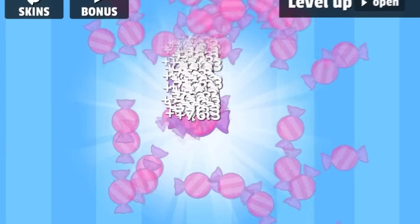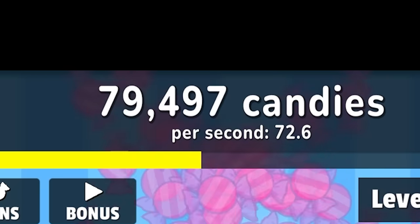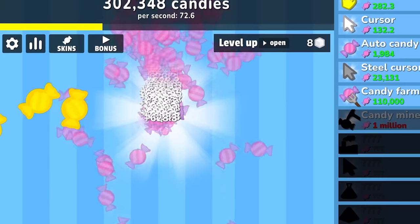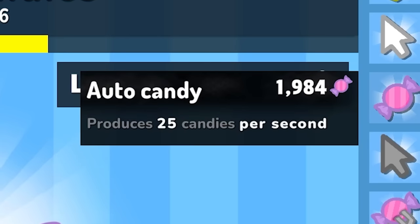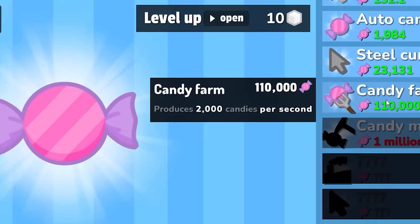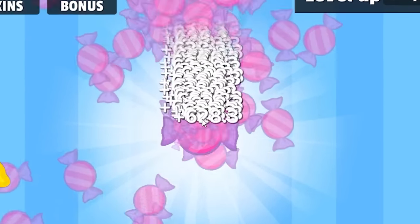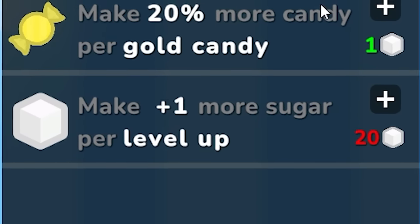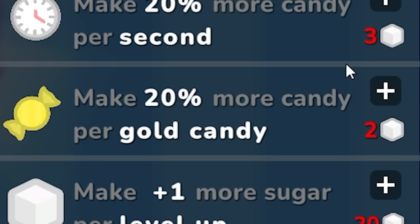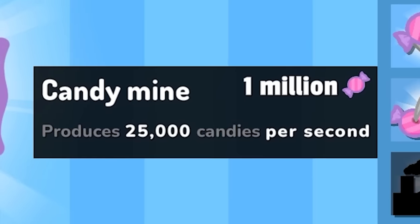Auto clicker — look how fast it's going up now. We're going to be making so much candy really soon. I now have seven sugar — let's spend those; I'm putting them all into the clicking. We are going up so quickly and we just started playing four minutes ago. We also have 10 sugar to spend. I could buy the auto candy which gives me 25 candy per second, or I can buy the candy farm which gives me 2,000 per second — that's a better deal. Now we're going to be making so much candy. I now have 14 sugars to spend. I'm going to put it in make one more sugar per level up, so now I'm going to be getting three sugars every time I level. I'm at 1 million candies, so let's go ahead and buy the candy mine — it's going to give me 25,000 candy per second.